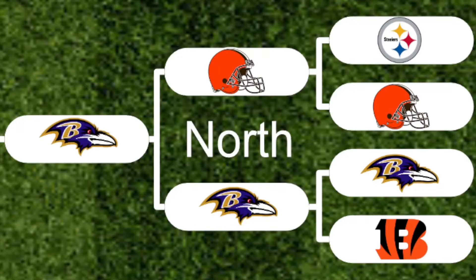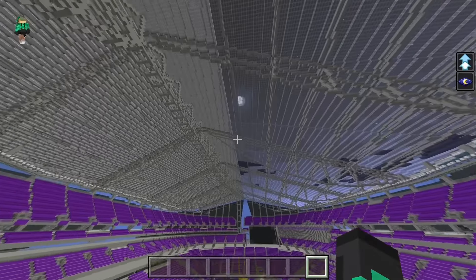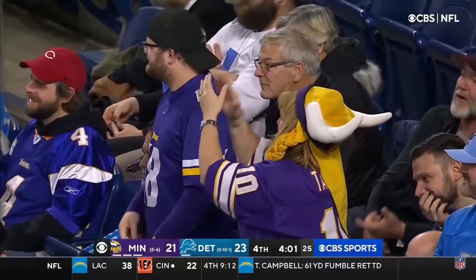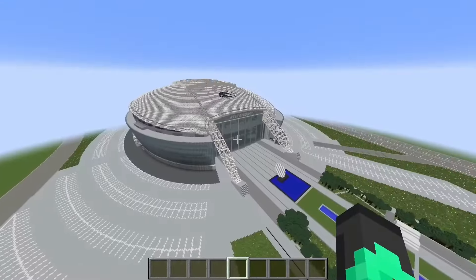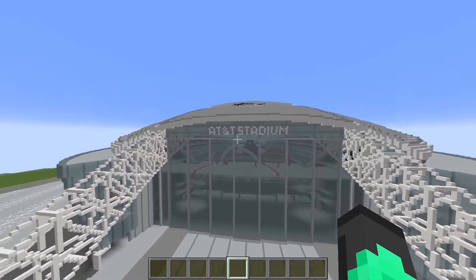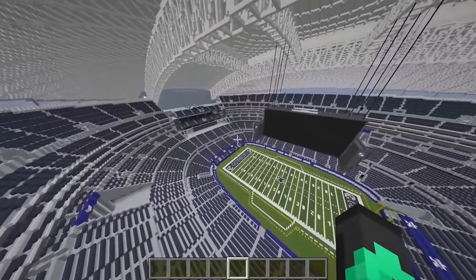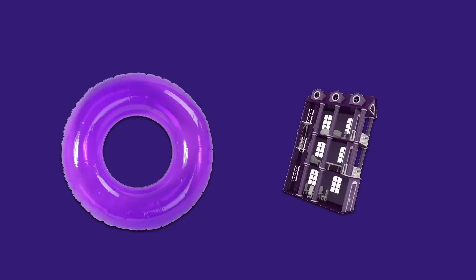First up we've got US Bank Stadium of the Vikings — the rubik's cube-looking, Star Wars sand people machine. Right away this window up here only covers half the roof, but I guess when your defense only covers half of what it's supposed to, it's just what you get. These beams are sagging more than Vikings fans' shoulders in the playoffs. If I'd been choking for 50 years straight I think I'd be pretty purple too. Their competition is AT&T Stadium of the Dallas Cowboys — the upside-down bathtub, hard hat, chin strap-looking warehouse. I'm pretty surprised they're sponsored by AT&T and not Goodyear, because they always seem to be saying they're gonna have a good year. This stadium is looking more bland than the Cowboys' last 20 seasons.